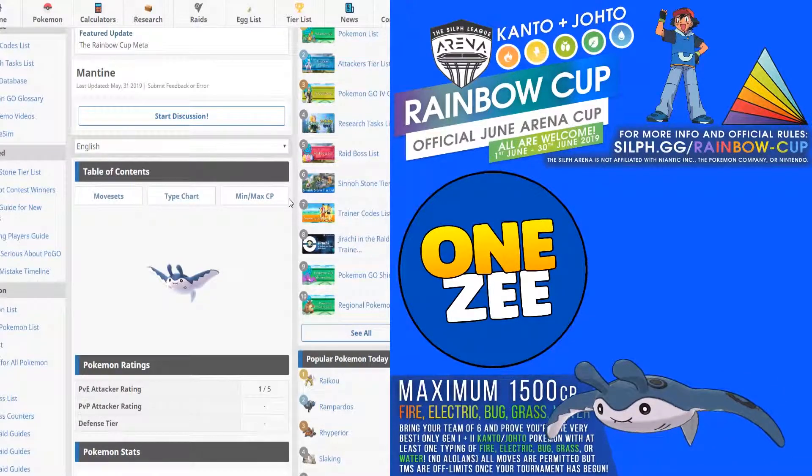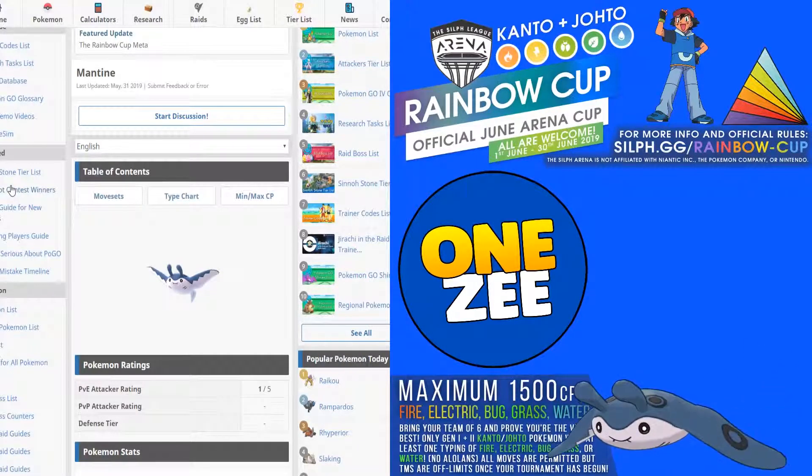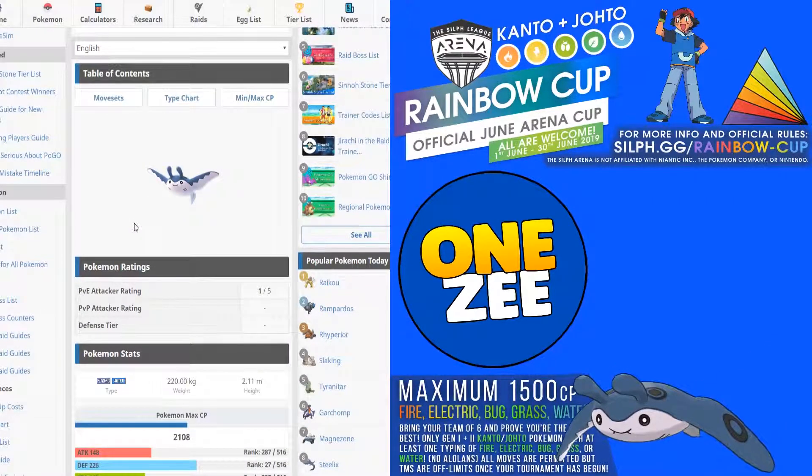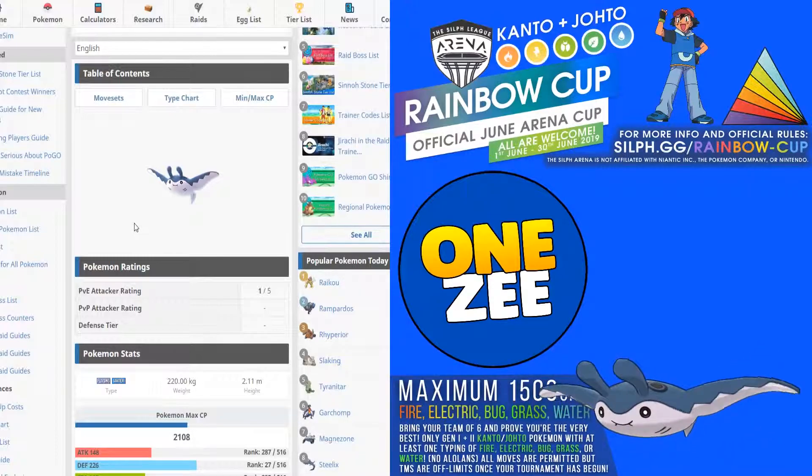Hey guys, welcome back, Onesie here. Today we're gonna talk about Mantine. Mantine is quite OP in this meta — no one knows that yet. Mantine is a Flying and Water type.